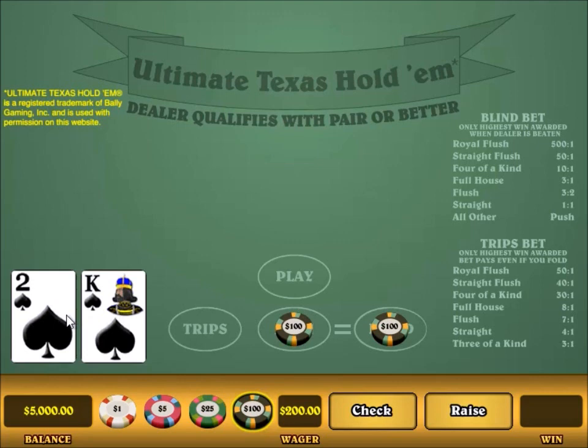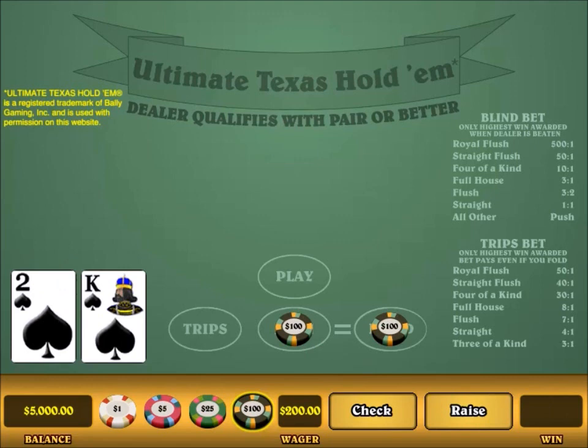Let's do two or three more. King-2 suited — here you raise again. If it was king-2 offsuit, you would not, but this marginally favors raising. The big raise. And I lost. The dealer had three fours and I had nothing.